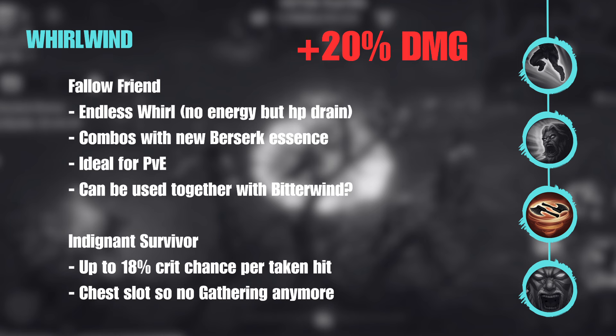For PvP I don't see much usage for Fellow Friend because it doesn't give additional damage, range, or pull. In PvP you can use your Whirl as needed and you're in CC most of the time anyway. The question is whether it can be used together with Bitter Wind — the text reads like no, but we'll see. Hopefully it works with it.